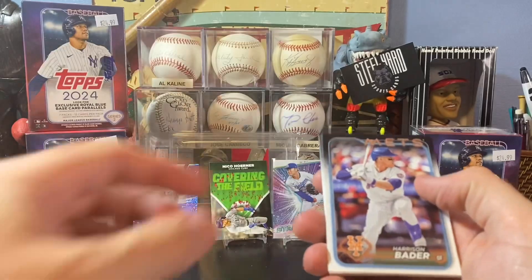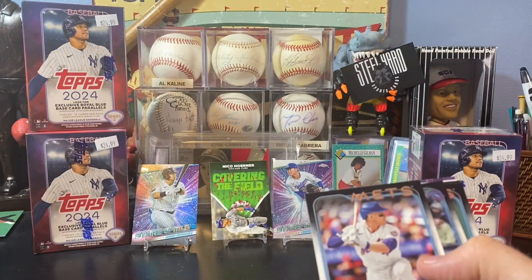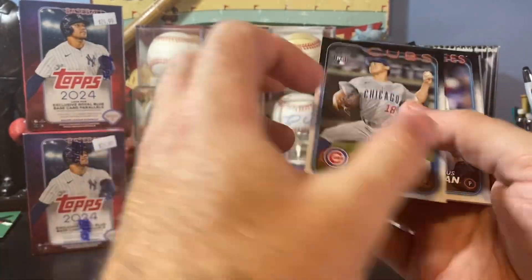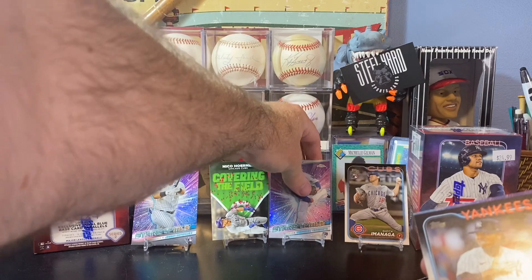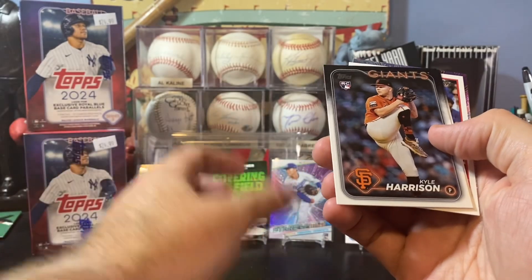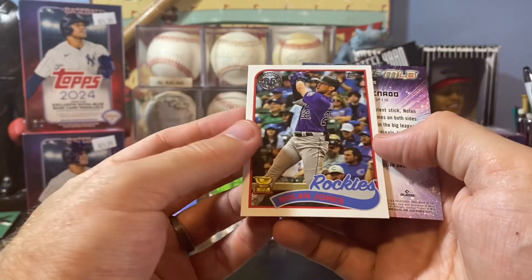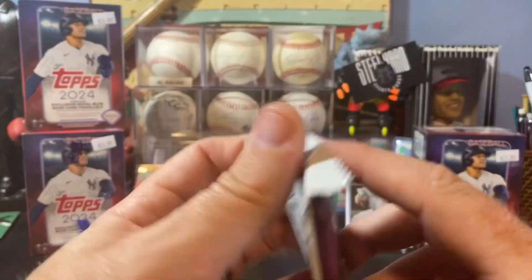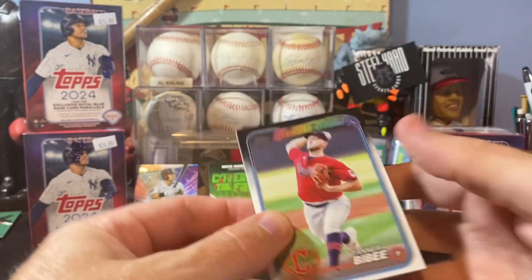Cody Funderburg. Those must be retail parallels. I know for the Series 1 Blasters they had the holiday or Easter parallels. Oh, there's a Shoto — Shoto Imanaga. That's a great rookie to get right there. He is unreal to watch pitch. Edmundo Sosa. Kyle Harrison — there's another good rookie. Gavin Sheets. And we have a Nolan Jones '89 insert, and an Arenado Stars of the MLB. We have two packs left in the first blaster. That Yamamoto and the Imanaga are definitely the shining stars of this box.